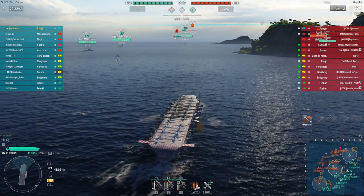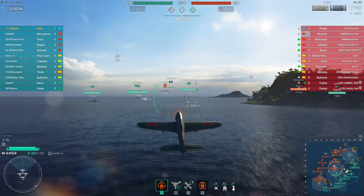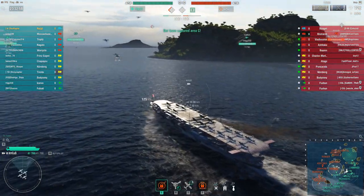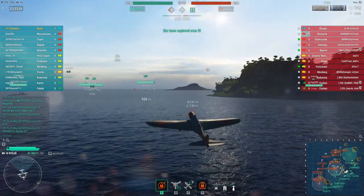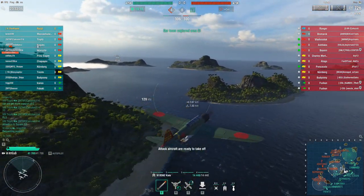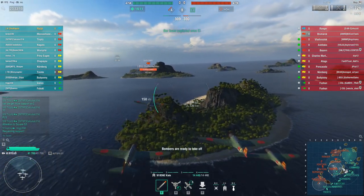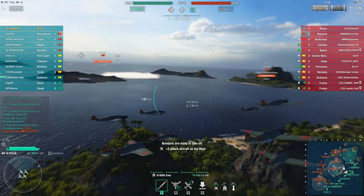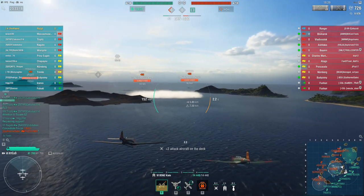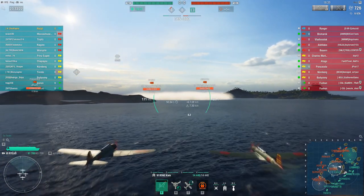Three minutes in, we've got a pretty good sense of the disposition of the enemy team. We're about to pick up C, probably going to give up A, and B is contested for the moment. The friendly Icarus left his smoke and is moving up. I initially start to grab rockets, but then I think — if those Fushuns are going to sit in the smoke, I'll grab some torpedoes. It's very common for destroyer players to just camp in their smoke clouds, and there's nothing wrong with being able to put aerial torpedoes into one.